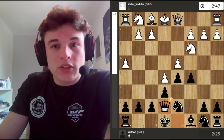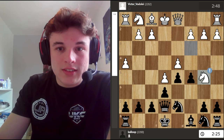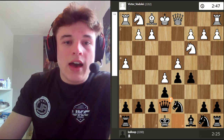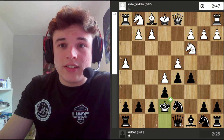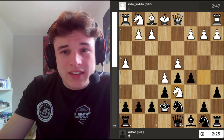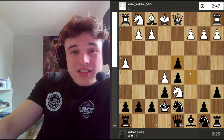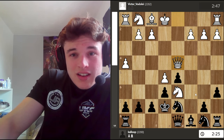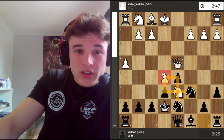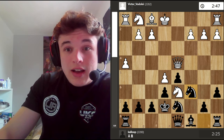Knight d6 is coming with check, and knight d7 attacking the rook and the king. I missed that. The reason king takes is better is because after knight b5, you can go a6, and if knight d6, you just ignore it — you just take. And if queen takes, you're better because you're winning e5. And then once e5 falls, the knight will probably have to retreat. Insane stuff — I did not see this. I took with the queen. Knight b5.